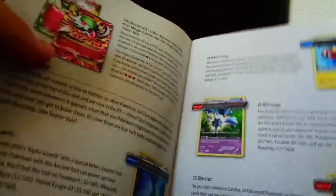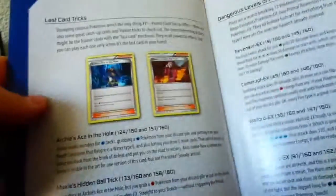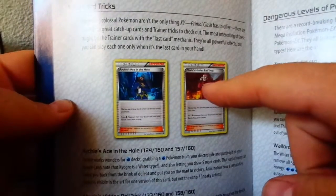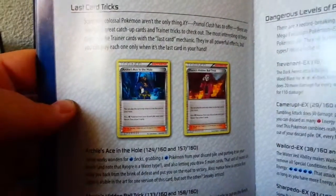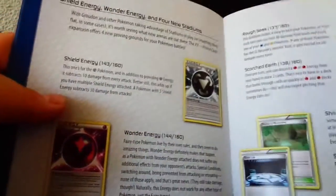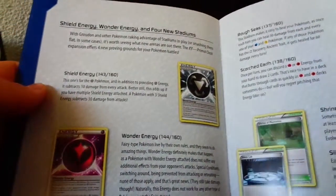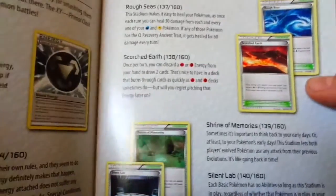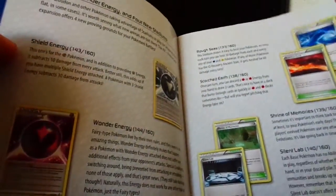I love the card but the camera is having a little trouble - you can't see it clearly, but that was a Rhyperior. We got the last card trick which is the Max Potion, Hidden Ball Trick, and Archie's Ace in the Hole. We got the special energies like Shield Energy and Wonder Energy, and the four stadiums which are Rough Sea, Scorched Earth, Shrine of Memories, and Silent Lab.